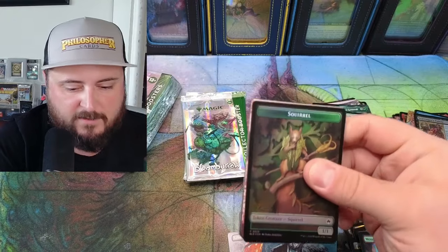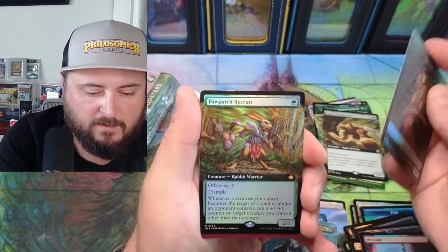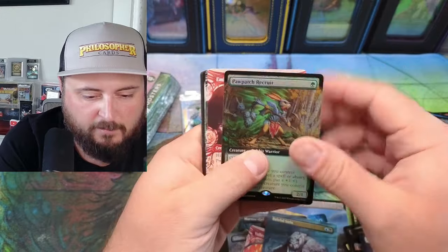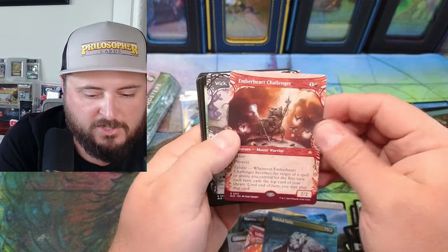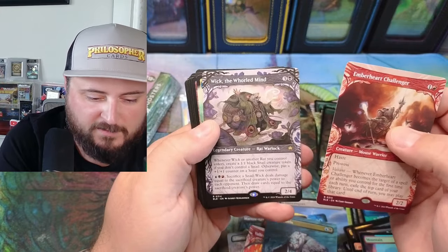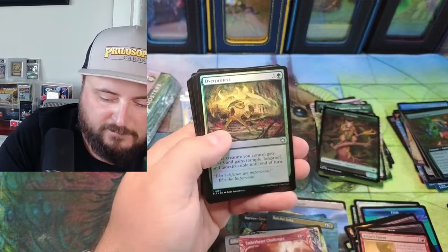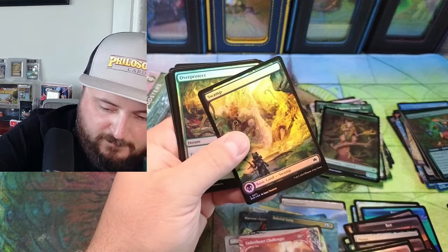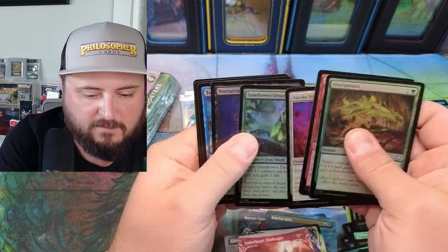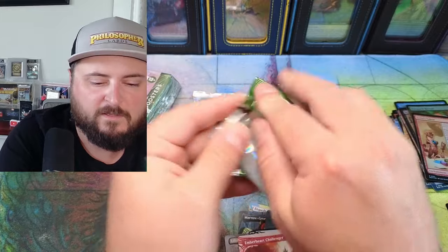Oh yeah, there's our squirrel token — look at that, that's a wild one! Patchwork Recruit — over there. Offspring — trample. Pawpaw Patch, Emberheart Challenger. Whoa — Wick the World Mind, Rat Warlock. That's wild, he's wild. Artist's Talent.